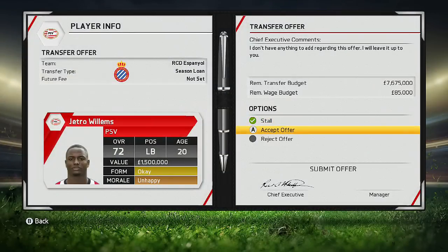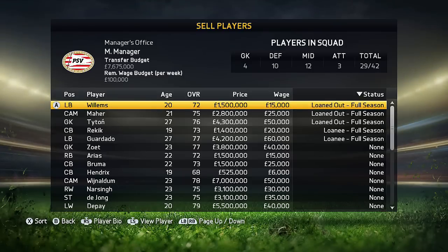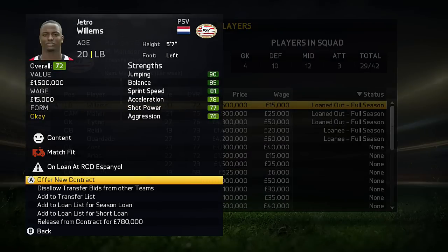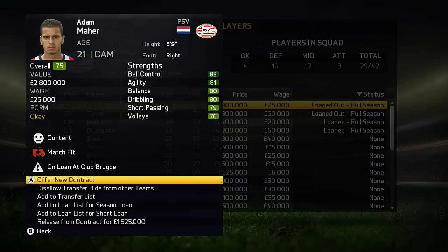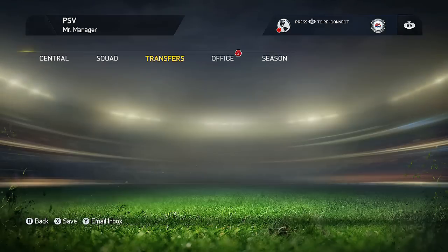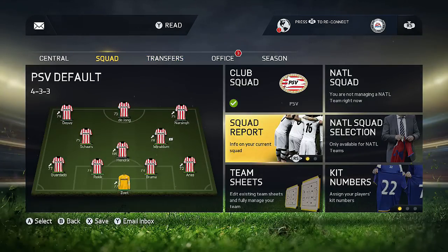Right here I'm showing you two more examples with Jethro Willems and Adam Maher. Many people do want to have players who are high rated and who do grow a lot, and while you are watching that, I want to give you some examples of which players you should do this with.